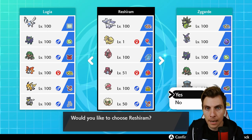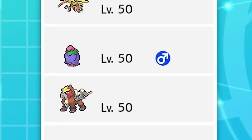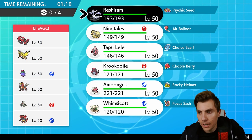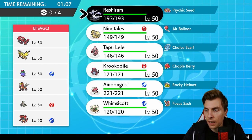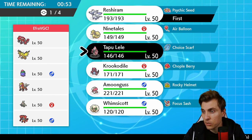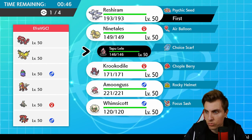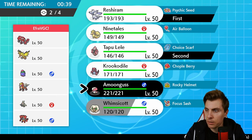First up today we have Efra VGC, playing a team of Groudon, Zapdos, Cherim, Entei, Dusclops, and Incineroar. They've got speed control in the Dusclops, with Trick Room being the main mode for my opponent. Maybe Entei has Bulldoze. We could lead with Reshiram or Tapu Lele — Tapu Lele gives real firepower and stops the Fake Out from Incineroar. Our opponent doesn't really have terrain support.